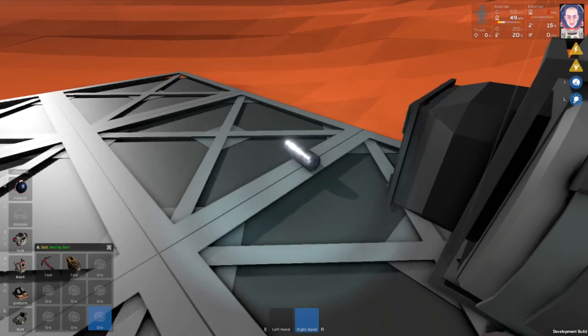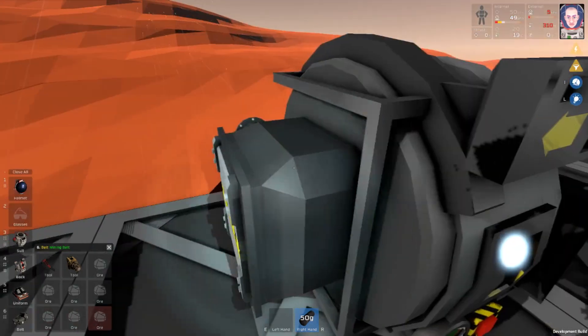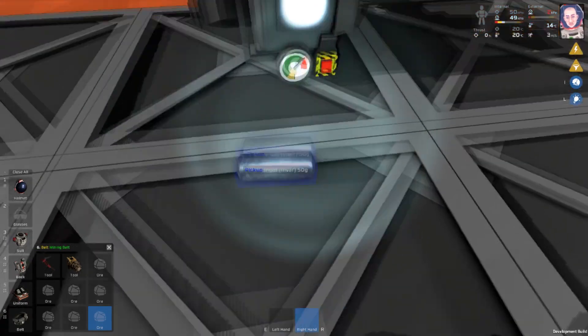And look, we have 50 grams of Invar. This is the last alloy in Stationeers, so hopefully this video was helpful to you.